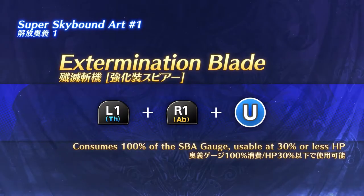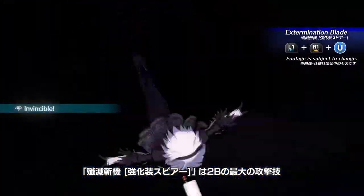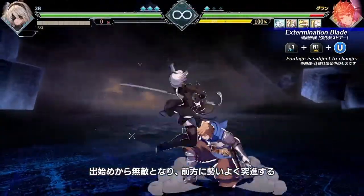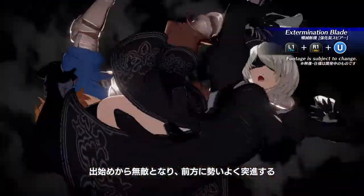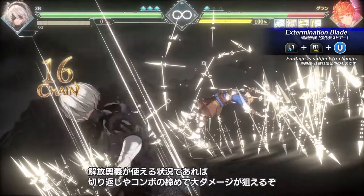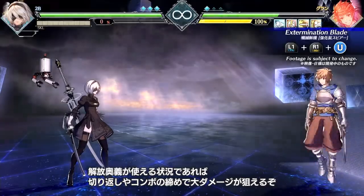Extermination Blade is your most devastating attack. Invincible on startup, you rush forward to eliminate the target. Once your Super Skybound Arc becomes available, look for a reversal, or finish a combo with Machine Ending Damage.